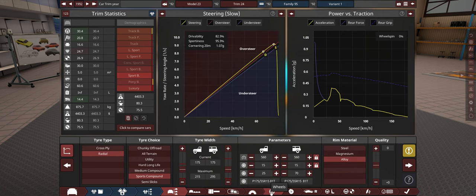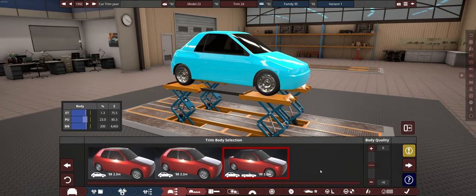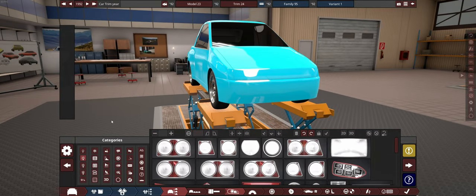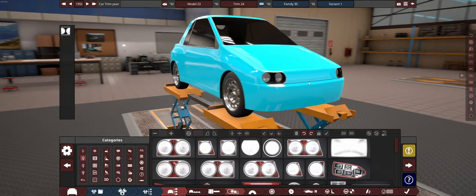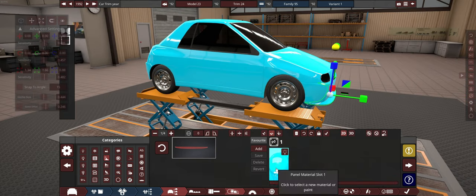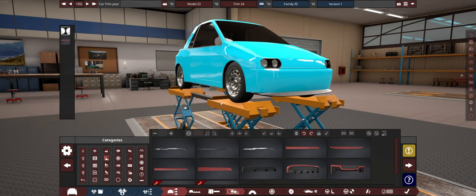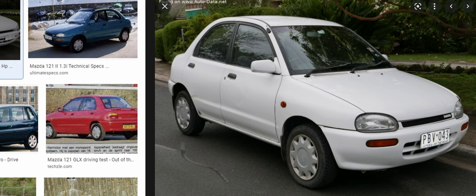We're at 0% wheel spin as well, though it is going to have a supercharger on it so it will be a little bit more lively. Handling is quite a bit to the oversteer, which is not great considering we have a very short wheelbase — this thing is probably not going to handle the nicest. At least the aerodynamics shows it'll probably be a little bit more in control, probably a lot of lift on the front compared to the rear. Let's figure out what we want the front to look like first — I kind of want to go quad round lights.